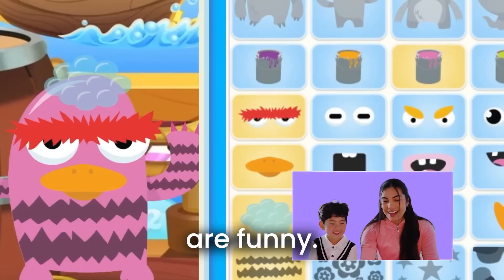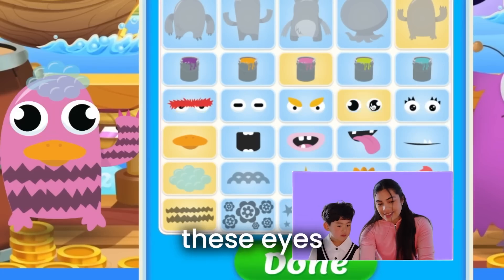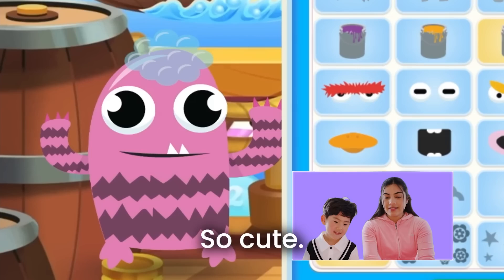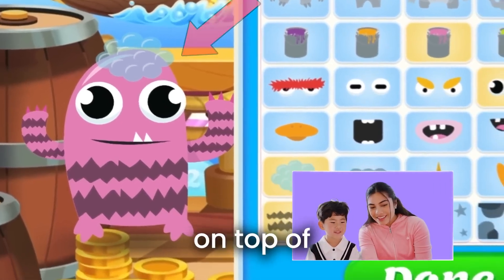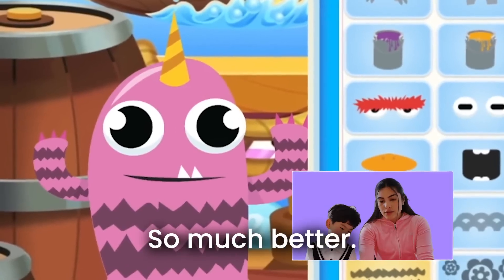Those eyeballs are funny. I know. We should pick these instead. Do you like these eyes instead? Yes. So cute. That little smile is cute. Bubbles are so silly on top of his head. Let's try the unicorn horn instead. So much better.